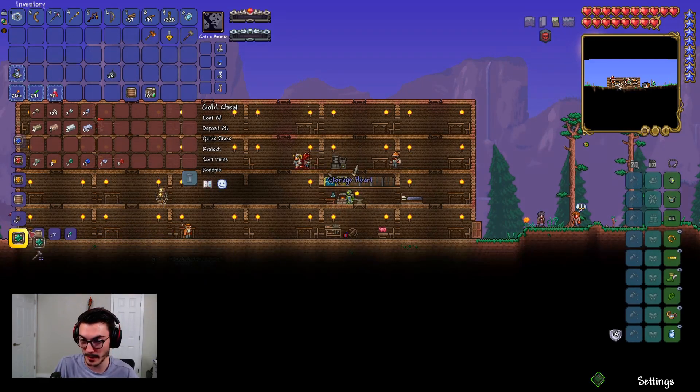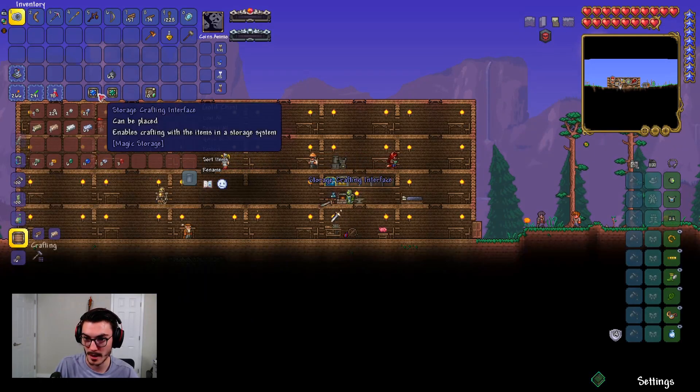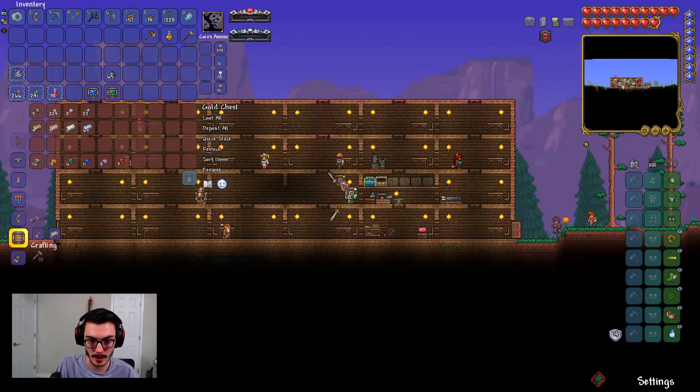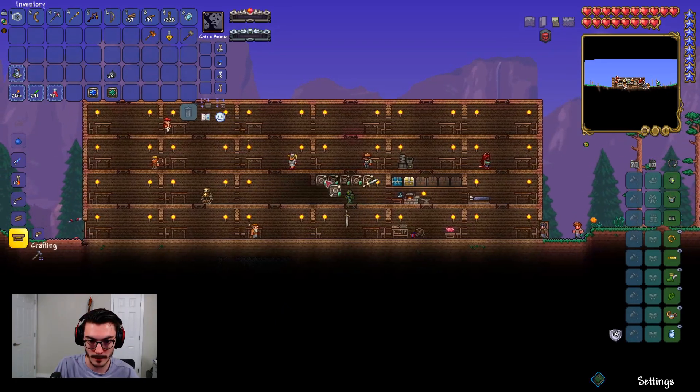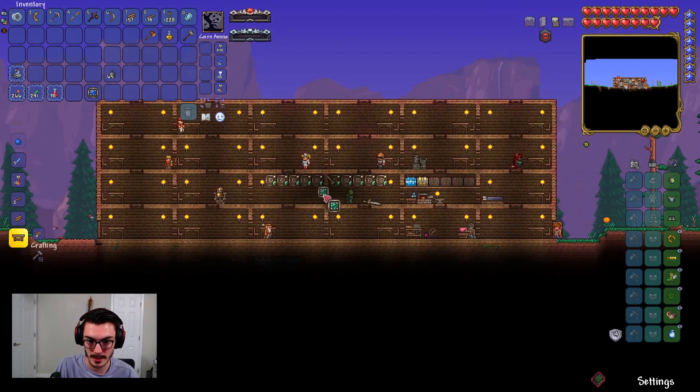In yesterday's recording I found a bunch of diamonds, emeralds, and sapphires, so I think we have everything we need. We need a storage heart and a storage crafting interface — boom. Then we're going to do 1, 2, 3, 4, 5 and 1, 2, 3, 4, 5. I believe how this works is I can connect these down here.